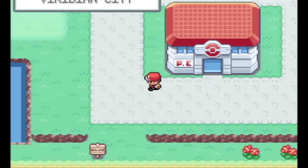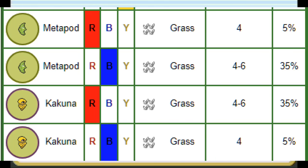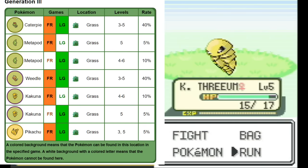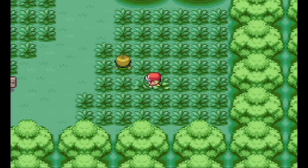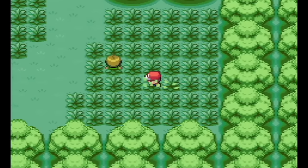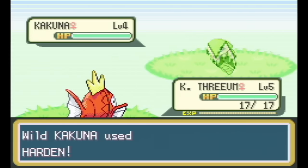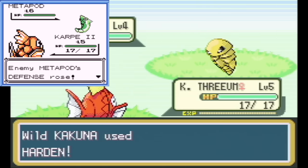We need to encounter Pokemon that don't attack so we can use all our Splashes and get Struggle. In Viridian Forest there exist both Metapod and Kakuna. In Red and Blue they appeared at a 40% rate, but Game Freak reduced that to 15% in FireRed LeafGreen. So finding Metapod and Kakuna takes a lot longer. Once you find them, you'd think you just keep mashing A, use Splash 40 times, and get Struggle — but no.